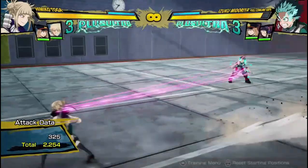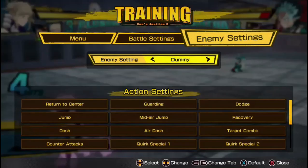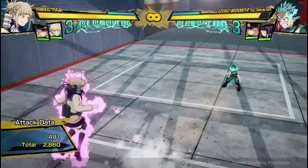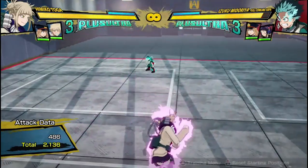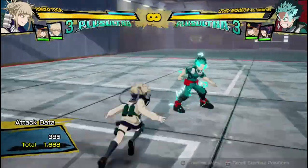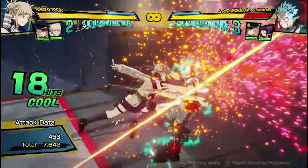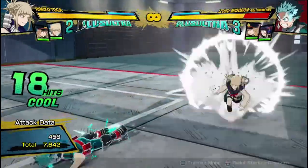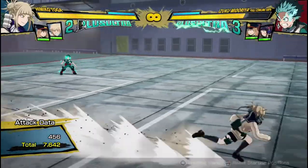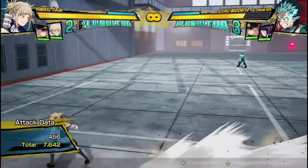She can also cancel her Quirk 2 projectiles into Quirk 1. The charged version can be used in some combos to get some good damage — you can do 2 hits into the projectile with a dash cancel and get 7,600 for one dash cancel, which is pretty decent damage for Toga. Zoning-wise, it's a good projectile, especially since it can be cancelled into her Quirk 1 projectile.